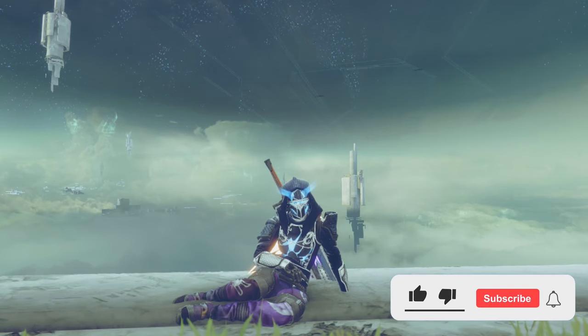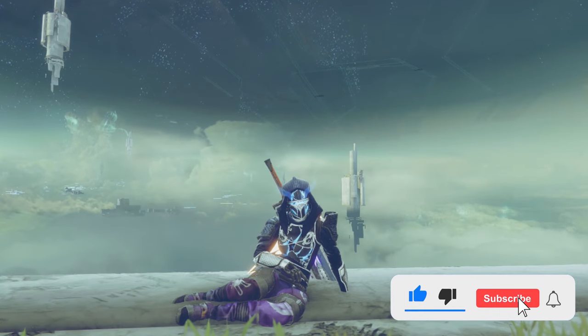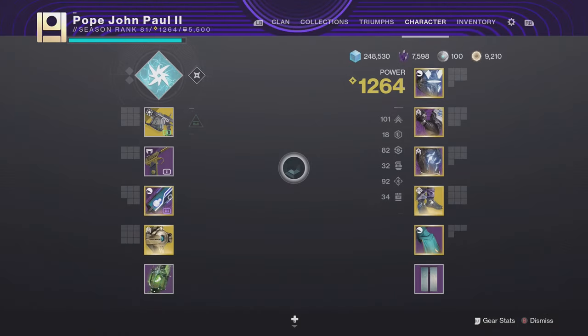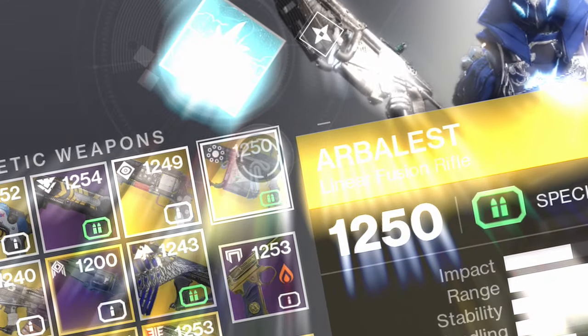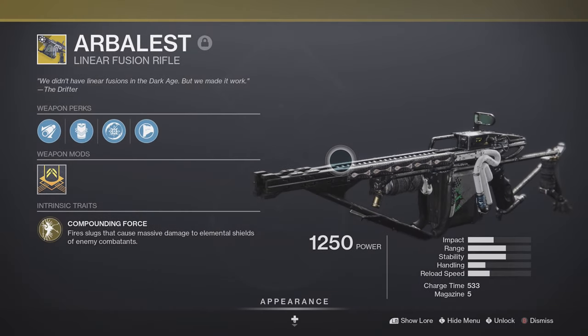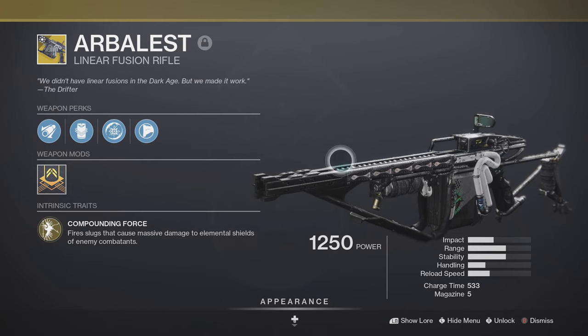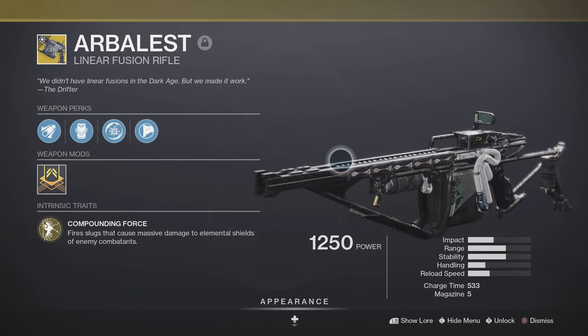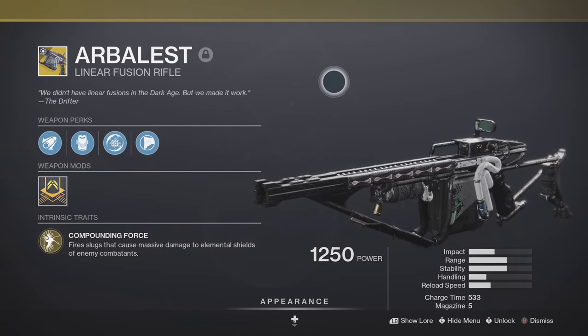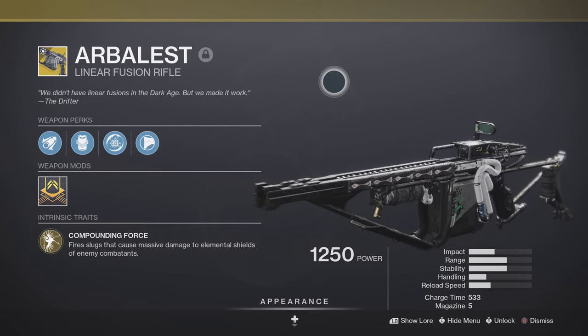What is going on guys, I'm Ethan, welcome back to another video. Today we'll be taking a look at the easiest gun to use in Destiny 2, and this gun is going to be Arbalest. This thing is honestly insane with the amount of aim assist it has and the potential it has for any user. It's probably one of the best guns right now to use in PvP, especially in Trials.